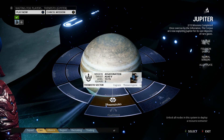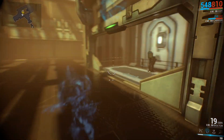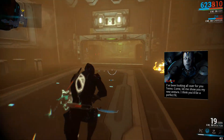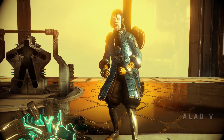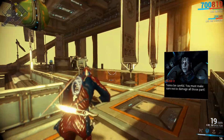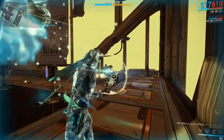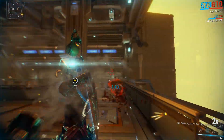What is going on YouTube, Still Math here. Today we're going to be going to Jupiter and killing Alad V. I don't know exactly why it's 'Alad V' instead of 'Alad Five' — if he had an actual real name you'd think they'd give him a full last name, but no. We're gonna be killing him and you get the Valkyr — or Valkyrie, I'm not sure which way it's pronounced — component blueprints. I haven't played with her at all, but a lot of people like her, so I'll be showing y'all how to do that.